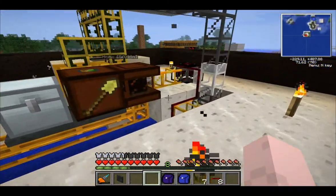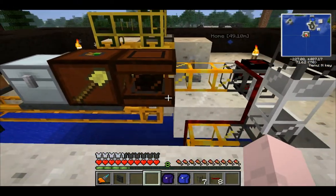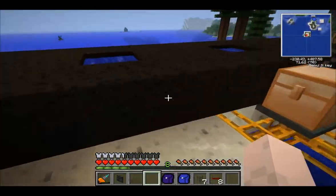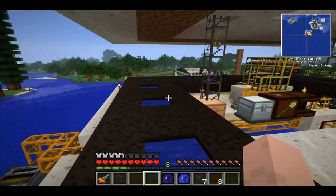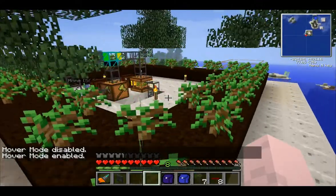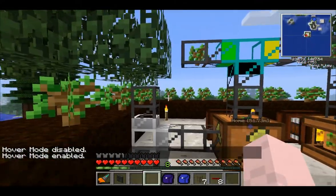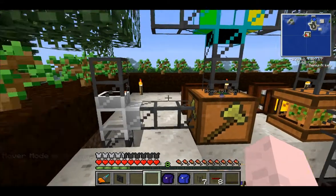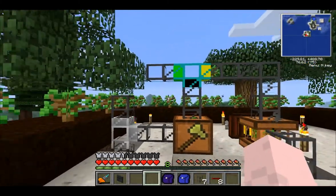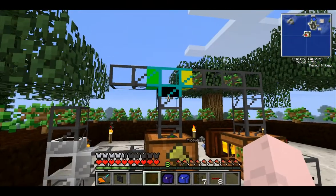I've already done some tweaking and there's going to be more. I just wanted to show you guys a less laggy way of creating an autofill system. I'll actually be building this out properly. I also have my tree farm up here — the trees are getting in the way and destroying the pipes, so I'll have to fix that. That's never happened before, but then again I haven't had the system set this high before.